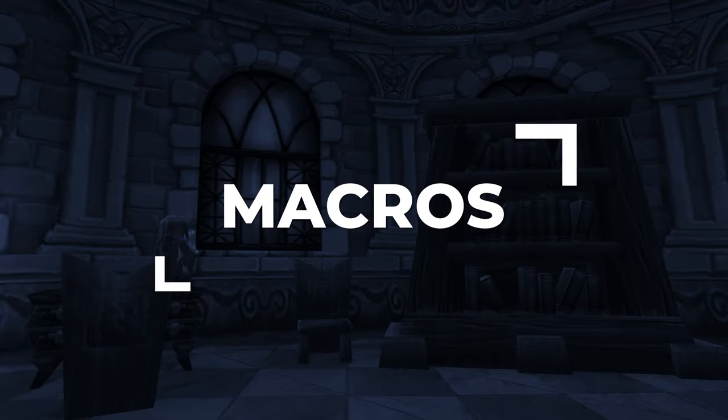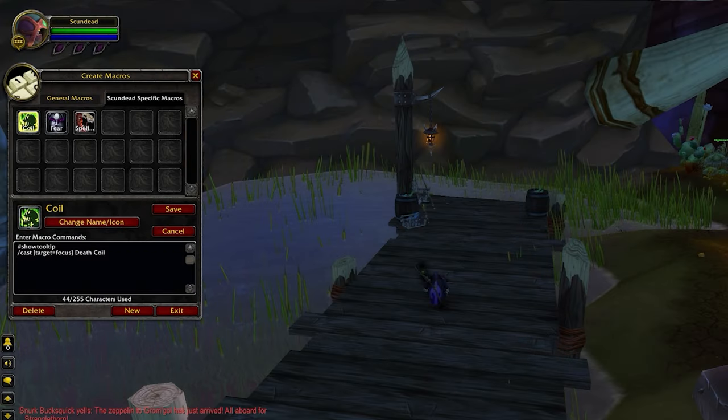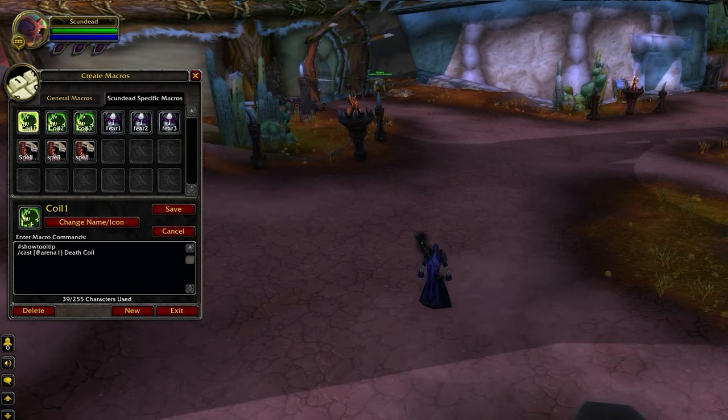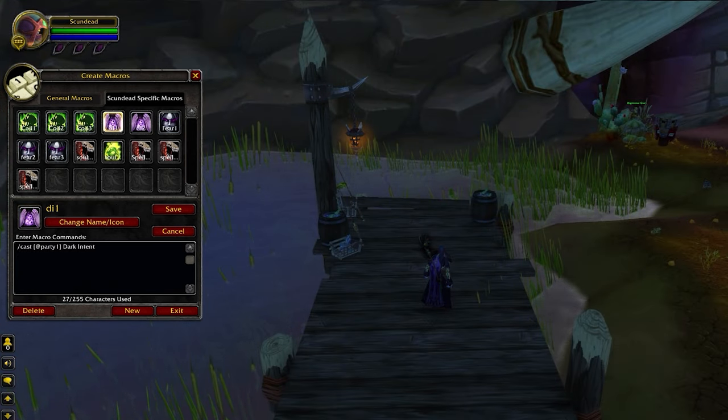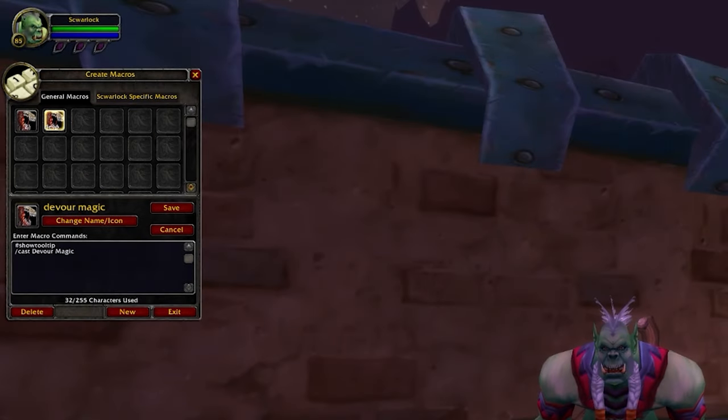Let's wrap things up with every macro you're going to need to be competitive in PvP. First, you'll want Focus macros for Death Coil, Fear, and Spell Lock — your main forms of CC and utility so you can reliably CC the healer during your damage windows. You can also turn these into Arena123 macros for Death Coil, Fear, and Spell Lock for maximum control and speed if you can afford the keybind space. You should have Soul Burn macros for both Health Stone and Fel Hunter, since Soul Burn is not on the GCD so you should pair it with these abilities. You should also have a Party macro for Dark Intent allowing you to instantly reapply this buff if it's purged, and a macro for Devour Magic to immediately purge your target — you may also want a Focus macro to purge the healer.